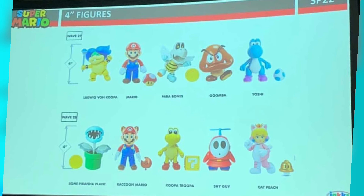And then the next wave has Bone Piranha Plant with the coin, Raccoon Mario with the leaf, Red Koopa Troopa with the question mark block, Shy Guy with his propeller, and Cat Peach with the cat bell. This is not a new one, but it is her first singular release. So if you don't want to get her in that 3-pack, you can get her separately for $10.